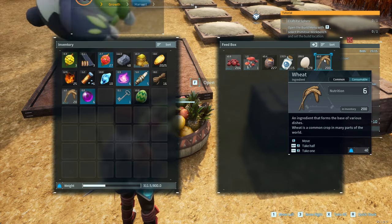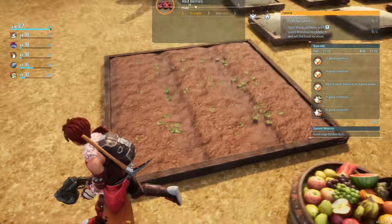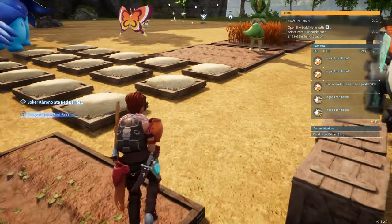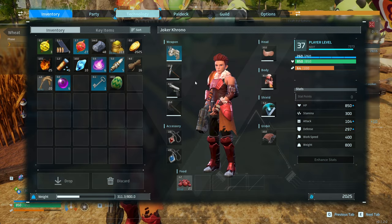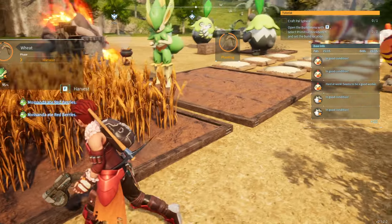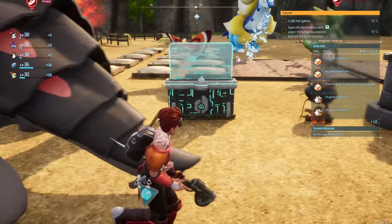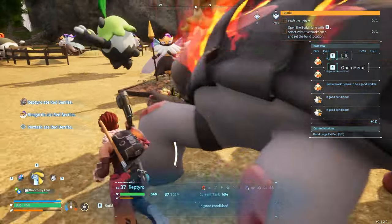Let's go over the five ingredients you're going to need for cakes: red berries, honey, milk, eggs, and flour — flour comes from wheat. For red berries, you literally only need one red berry plot, one planter, and one watering pal and you go infinite. For wheat, you unlock the wheat field at level 15, so as a bare minimum you have to be level 15 to even make a wheat field.